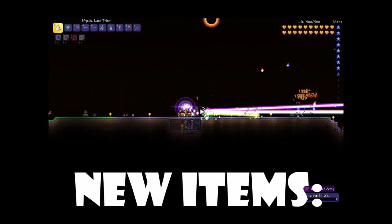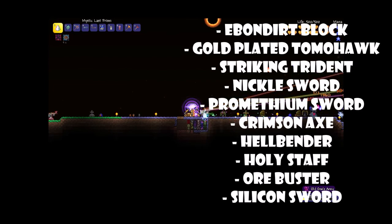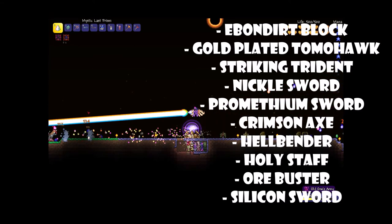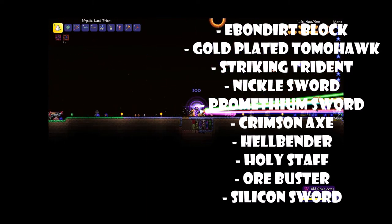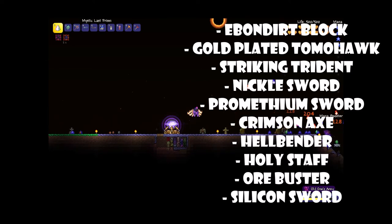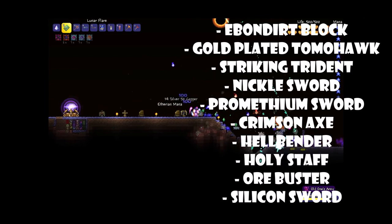We also have some brand new items listed on the wiki. There's a new block called the ebon dirt block, and a bunch of new weapons including the gold plated tomahawk, a striking trident, a nickel sword, a prometheum sword, a crimson axe, a hellbender, a holy star, the ore buster, and a silicone sword. I'm certain not all of these are weapons — some might be tools like pickaxes.